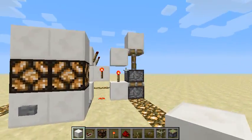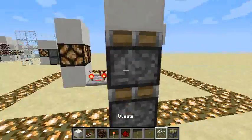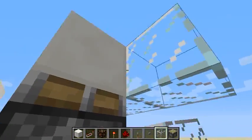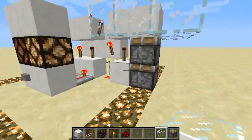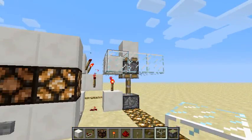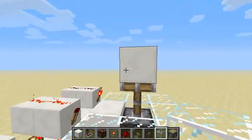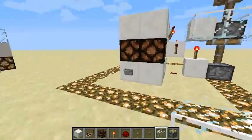If we press it now, it gives two pulses and they will retract a flush vertical double piston extender. As you can see, it messes up a little bit, but the final result is an extended piston extender.